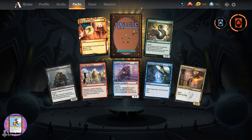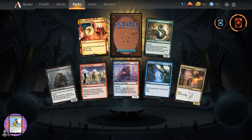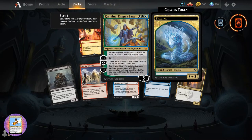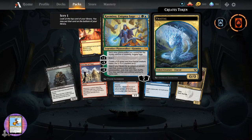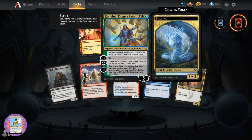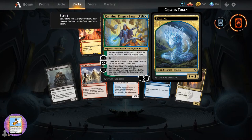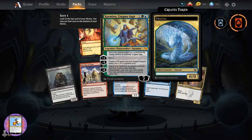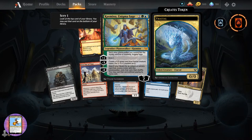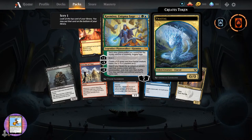Jonathan Burnham saves the team - we have 14 mind blown emojis. Oh, that is a spicy meatball - it is Kazmina, Enigma Sage. So this one, I think I got this when I bought the bundle of 50 packs - you get a bonus card. Kazmina, Enigma Sage - legendary planeswalker, two loyalty for three. Each other planeswalker you control...